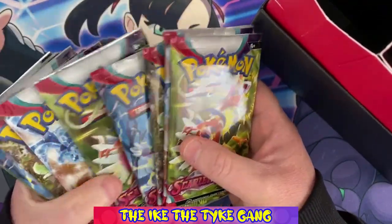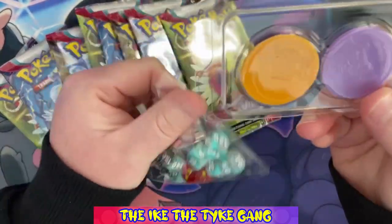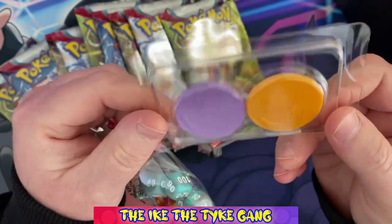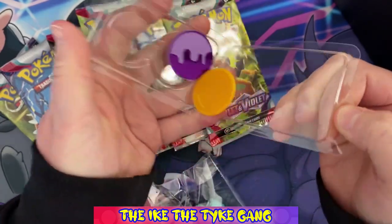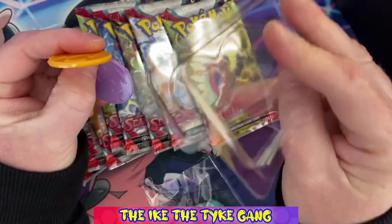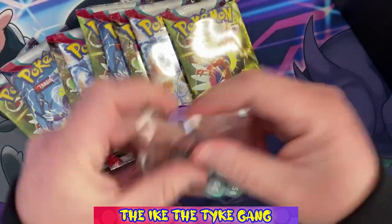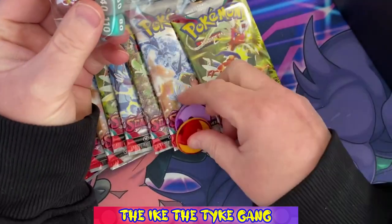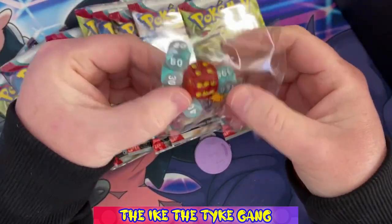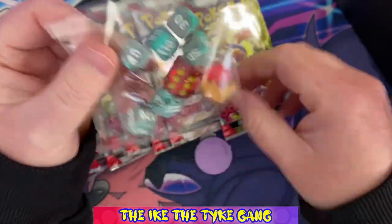I did hear that there are apparently nine packs in this, not the usual eight - one, two, three, four, five, six, seven, eight, nine - yes, nine packs! And I think you get a promo. There are condition markers, but instead of just coming in a little bag, we've got this hard plastic case - not very environmentally friendly. I think a little bag would have sufficed, to be honest. Let's try and save the planet, Pokemon Company. We've got the dice here - not sure I'm keen on those colors.